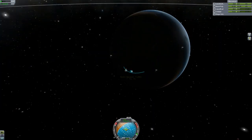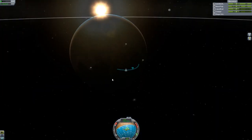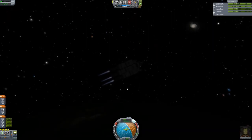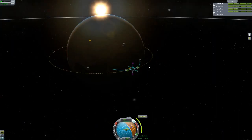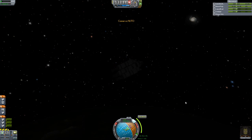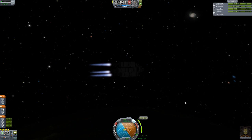I'm being really conservative on my orbit here because I know I don't have enough fuel. Bringing it up just above the atmosphere. I like to use maneuver nodes whenever possible because they really help me out — I'm not good at flying in the map view. I like to fly when I can actually see my ship.